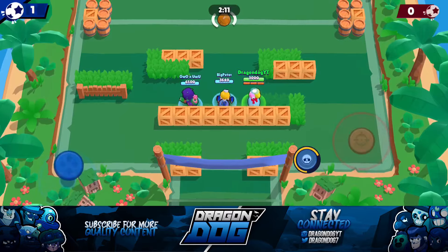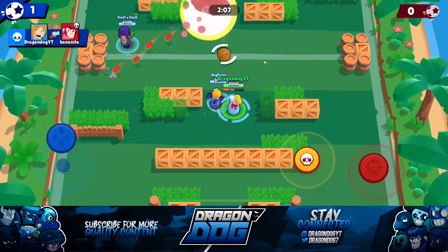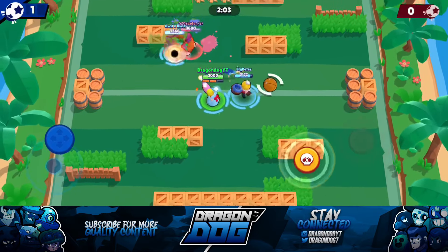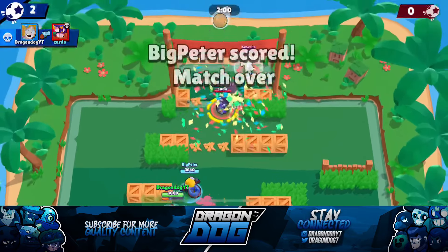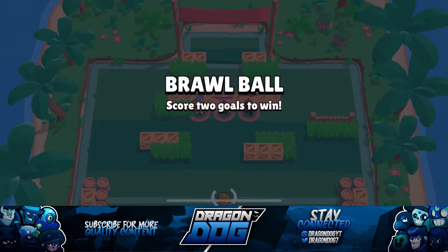We had that advantage — it was roughly a 15-second goal. I get a tag on the Primo and take out the Colt; I was hitting a lot of shots this game. We take out the Primo and the Dynamite supers in to get the easy goal — another 2-0 win. These games are going by super fast.